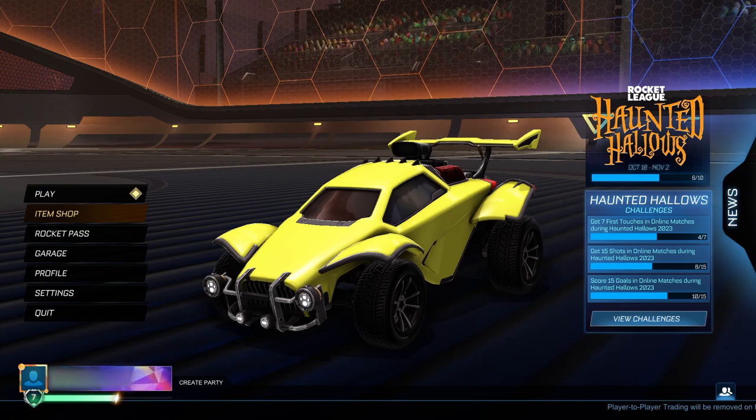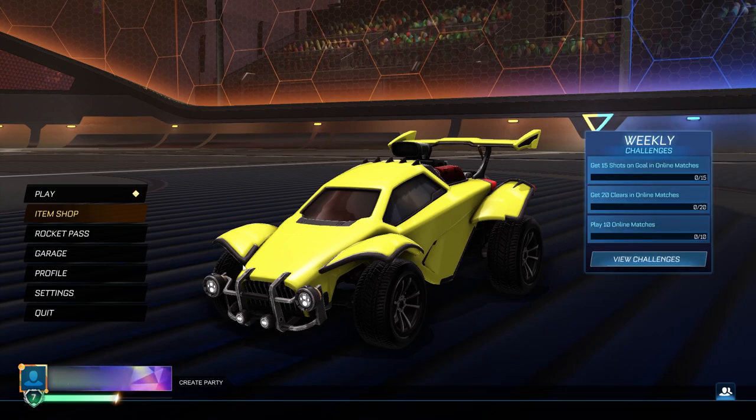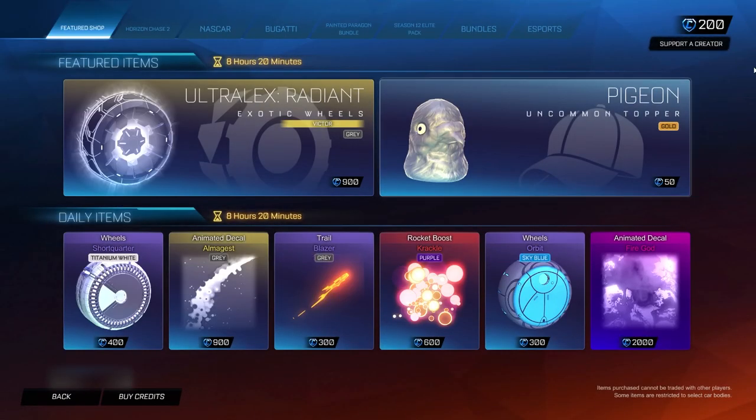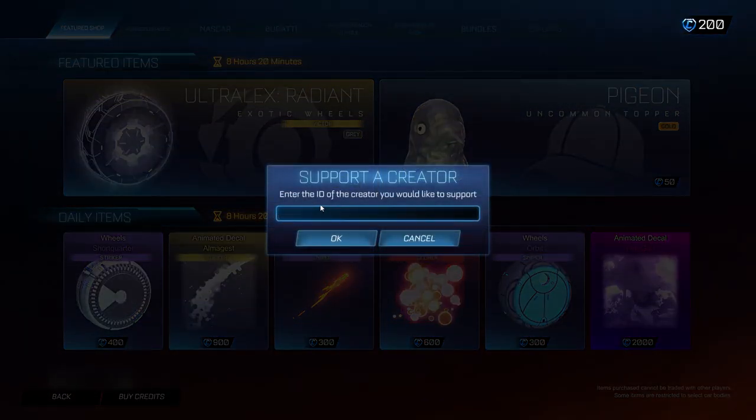Before we get into these codes there are a few simple steps you need to complete. The first step is to head over to the item shop and go to the Support-a-Creator code section in the top right-hand corner. When you're in this section go ahead and enter the code TREND — T-R-E-N-D. Make sure you spell it right, or you're not going to be able to do any of the steps and you'll have to restart your game and restart the whole process.